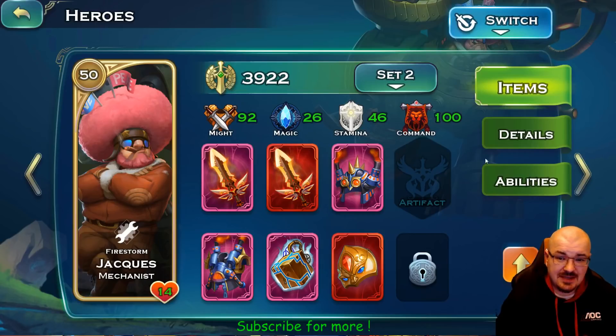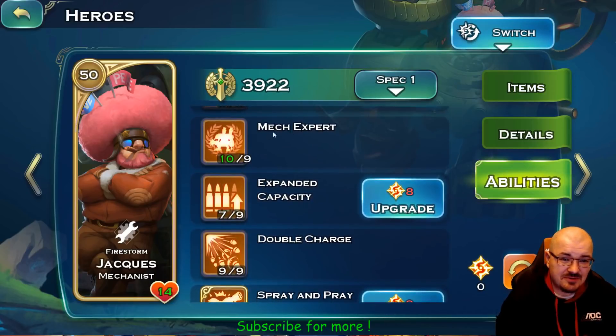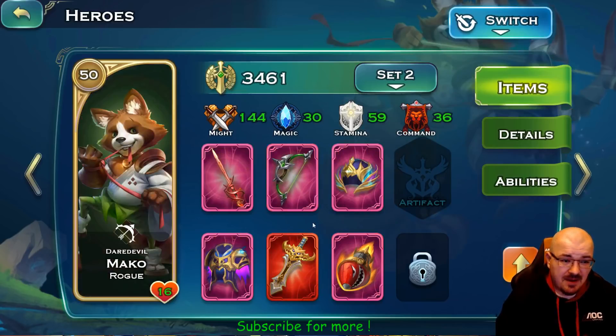Jack — dark perspective. These are his abilities: maxed out Match Expert, Double Charge, Expanded Capacity, and Spray and Pray — not maxed in Spray and Pray because he only has 92 might due to these items, so his damage isn't great. But he still does a significant amount of damage and those two points in Spray and Pray do help him out. This is Jack from dark perspective.